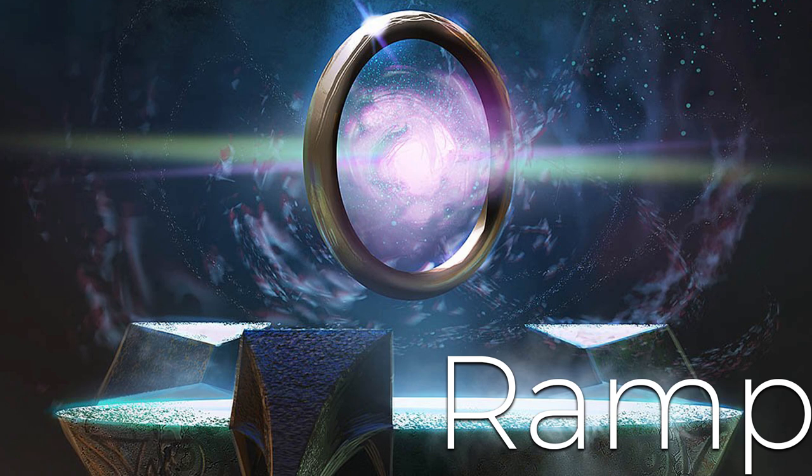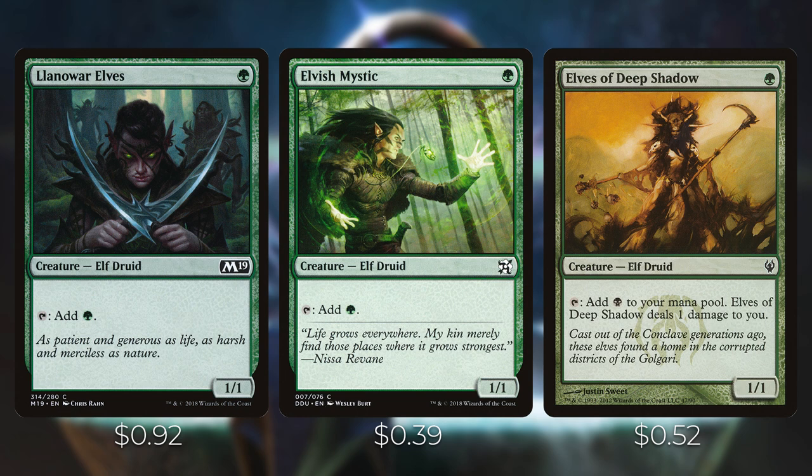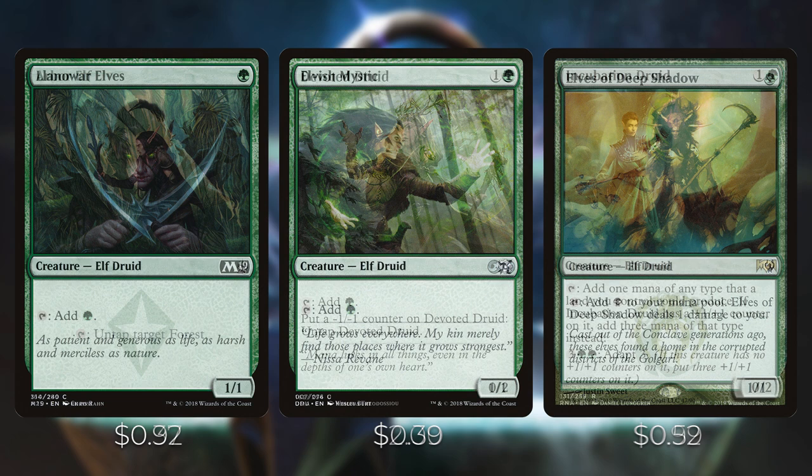Let's start this deck tech by talking about some of the ramp. We do want to ramp early so we can get out our Volrath as quickly as possible and start copying our opponents' creatures and putting those minus one minus one counters on them. First up we have Llanowar Elves and Elvish Mystic — they're both one green and can tap to add a green to your mana pool. Elves of the Deep Shadow costs one green mana and you can tap it to add a black to your mana pool, though it deals one damage to you. These all come down on the first turn and ramp you out real quick.